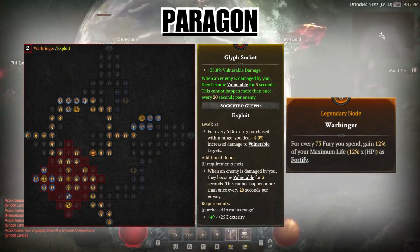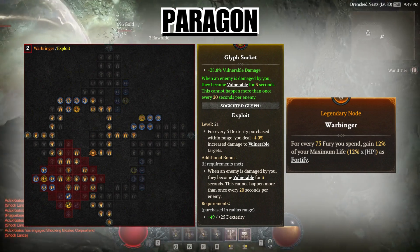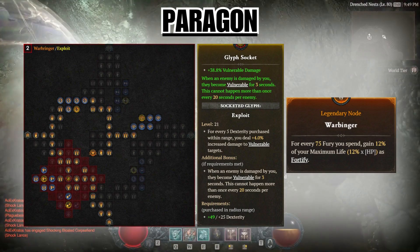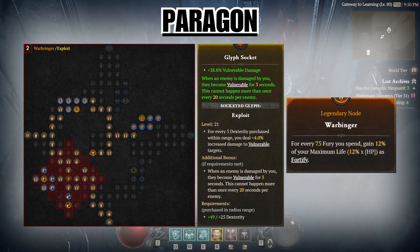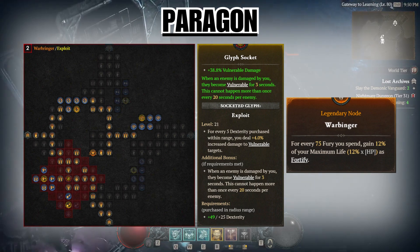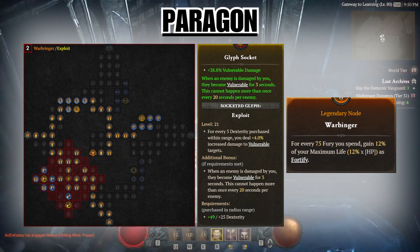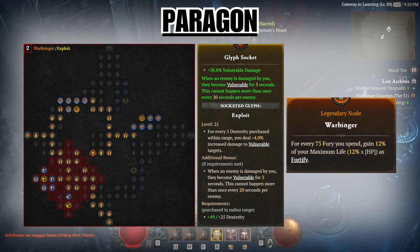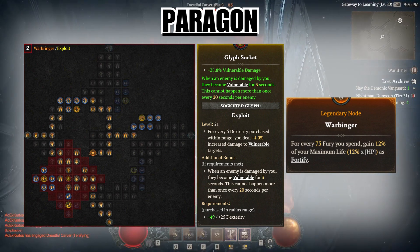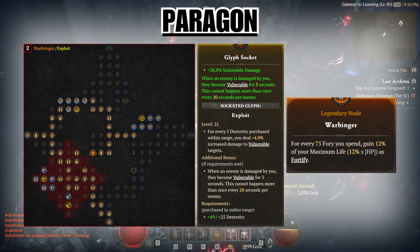On page two, we use the Warbringer board and rotate it so that the socket is in the bottom left. Rush to it and put in the Exploit glyph. It can grant up to 40% vulnerable damage and gives us a super easy way to apply vulnerable. After getting the socket node, path towards the middle of the board to eventually get the legendary node Warbringer, which grants us fortify most of the time.